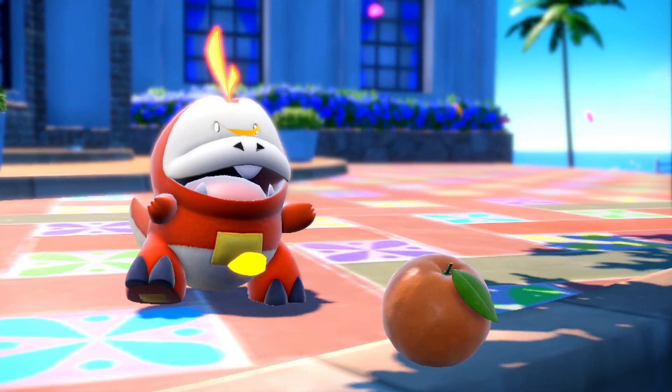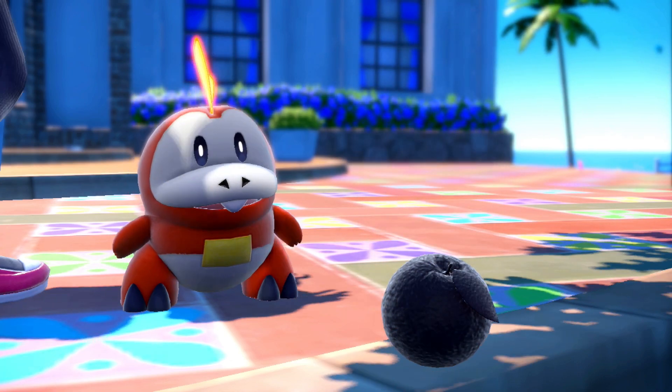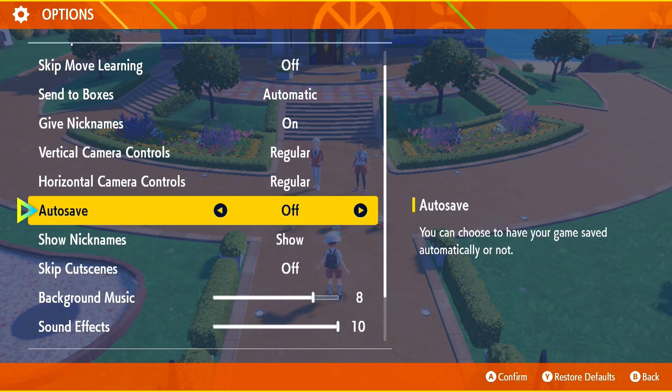If you'd like to get a male or female Starter Pokemon, or if you want a particular Pokemon nature for your Starter Pokemon, you can soft reset for that. Go into your options and turn off auto-saves. Before you select your Starter Pokemon, save your video game.